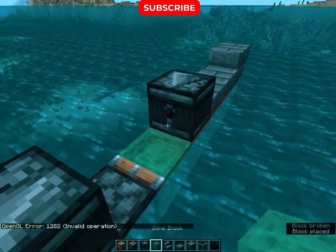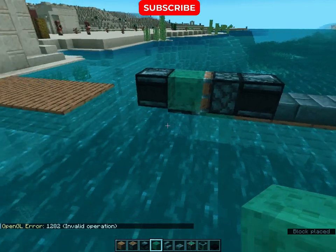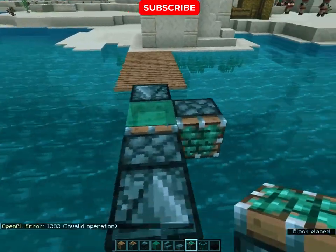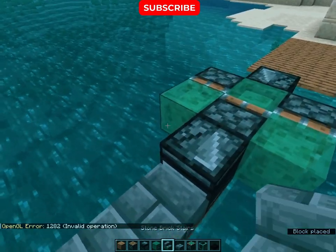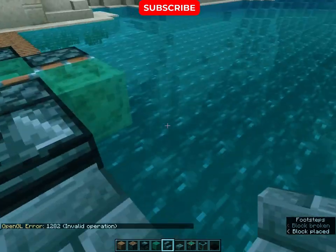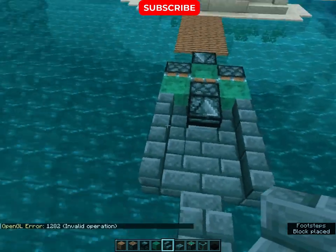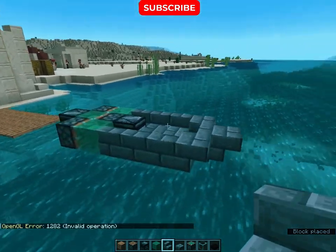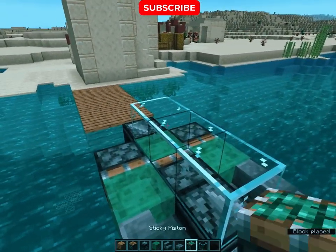Observer. A sticky piston, and a slime block — now it's almost ready. Just place some stairs like this so it will look like a boat. Lastly, place three glasses and three slabs.